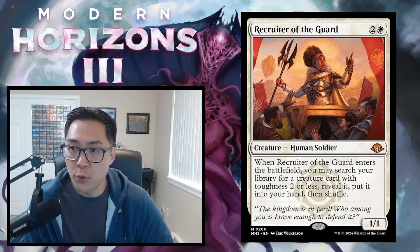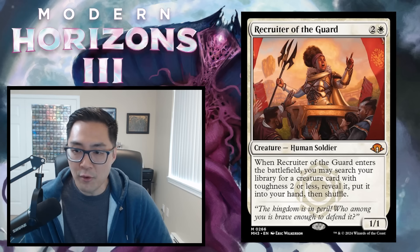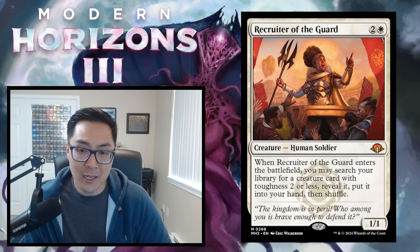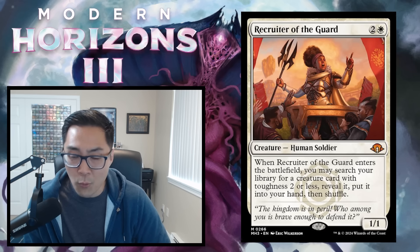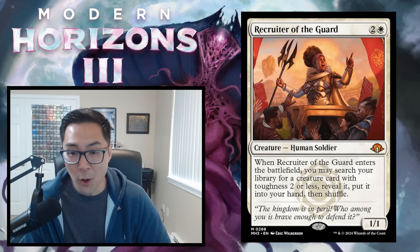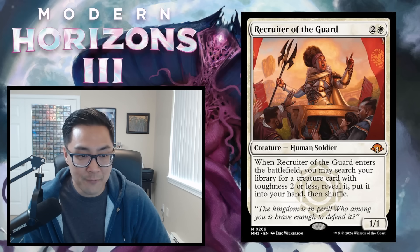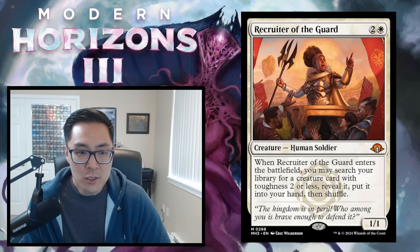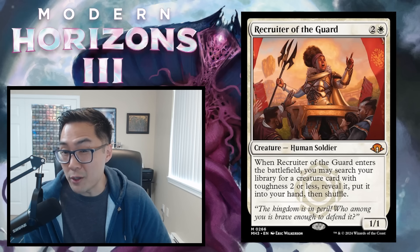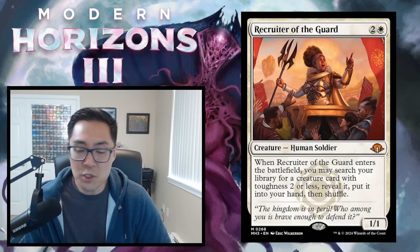Recruiter of the Guard — 2 and a white for a 1/1 human soldier. When it enters, you may search your library for a creature card with toughness 2 or less, reveal it, put it into your hand, then shuffle. Unless you have a bomb you can fetch with 2 toughness, spending 3 mana for a 1/1 that gets you a small creature doesn't seem worthwhile. Recruiter of the Guard gets a D — could move up to C if you have a bomb creature with low toughness to tutor for.